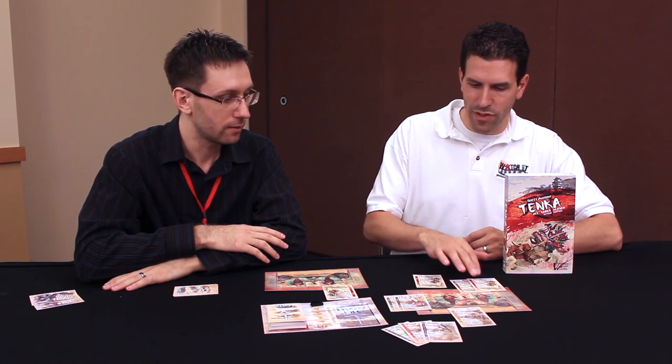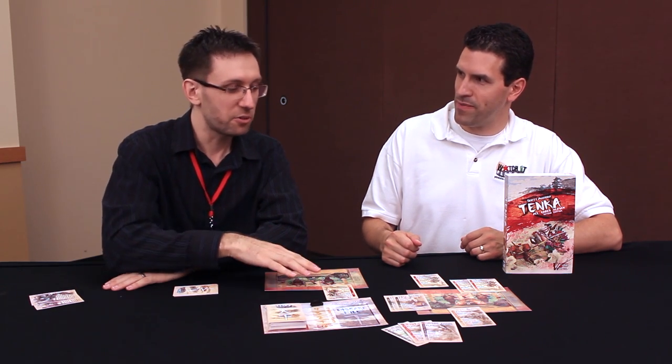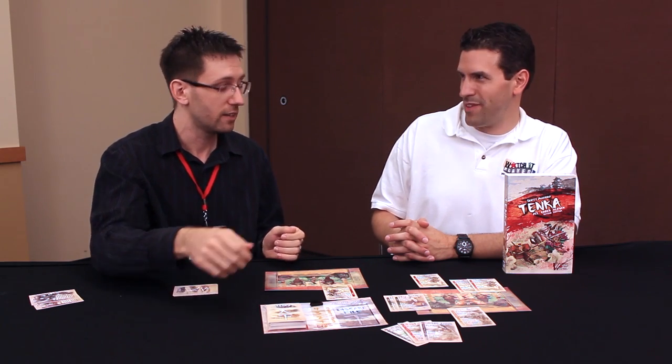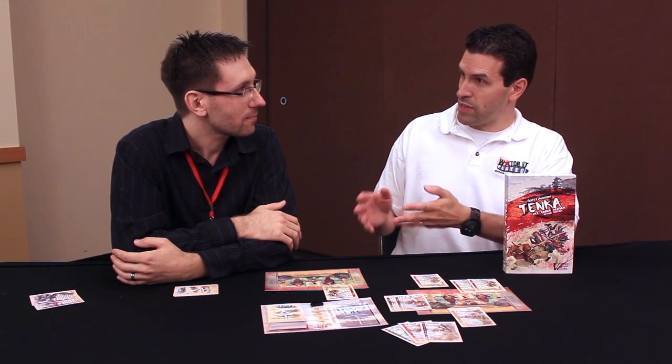So I have four total points and my poor defender has only one — he's in trouble. Now, before the battle is actually completed, you go around the table and ask other people if they want to contribute. The defender goes last, so he's always the last person to choose whether to pitch a knight to add to his total. Going clockwise, each player can go help the attacker or help the defender by pitching a knight from their court or from their hand. Let's say there are no friendly people — we let things sit. I've got four, you've got one — that's a difference of three.